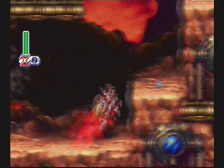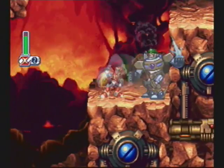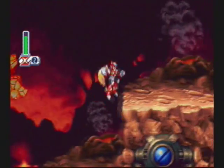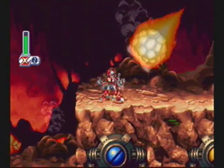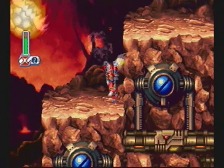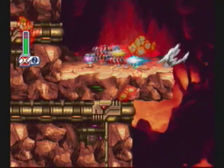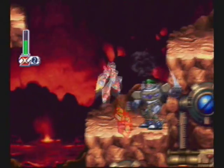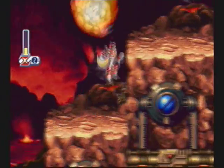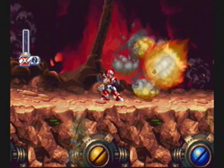Another thing I forgot to mention: Zero cannot air dash — not unless he gets a special weapon in order to do so, and that won't be for a couple of parts. Instead, you have to dash jump at the ledge in order to get the hard tank. And since Zero's a higher jumper than X, he can actually pull it off.